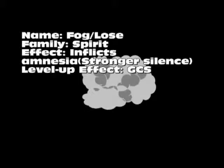Next is Fog, or Loss — Spirit Magic. It inflicts Amnesia, which as mentioned is basically the stronger permanent version of Silence. The level-up effect is a greater chance for success.